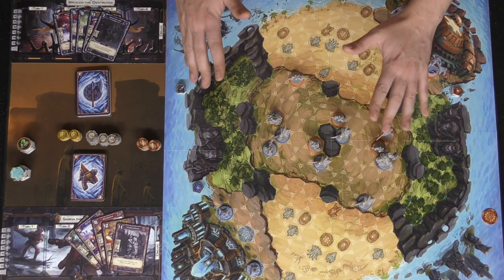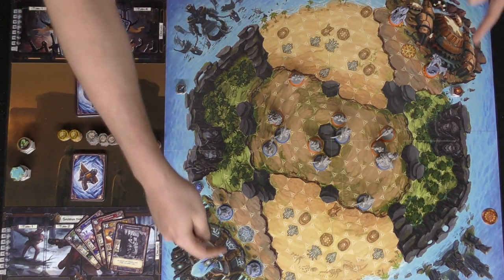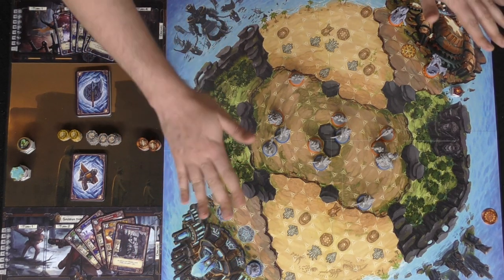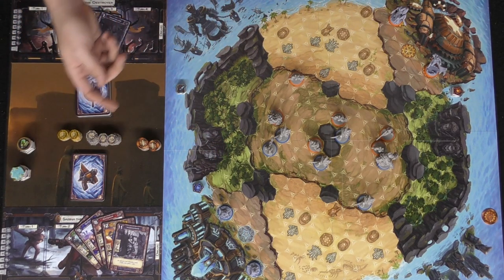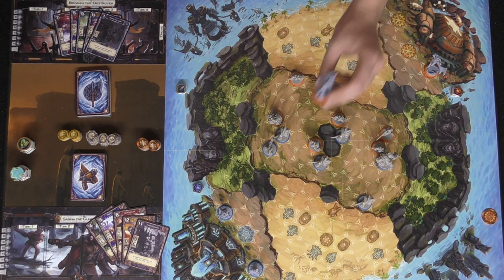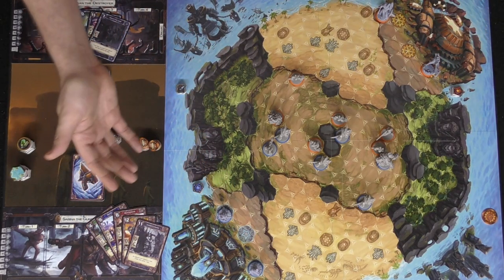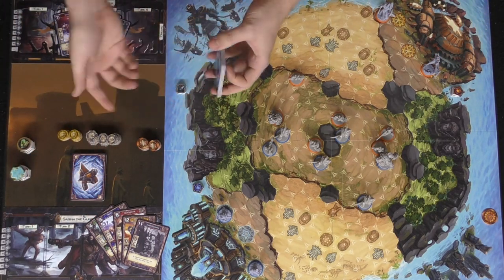As an example of play, I've set aside two player boards and two player decks. There are actually four characters total — I have Sabina, who looks kind of like a female Gangplank from League of Legends, and Brogan the Destroyer. There are two other characters as well which function just like these two, but I'll use these two along with their decks to show you how the game functions.